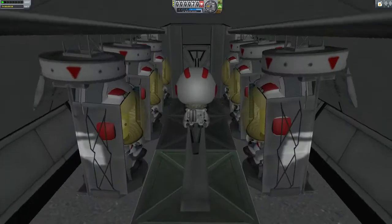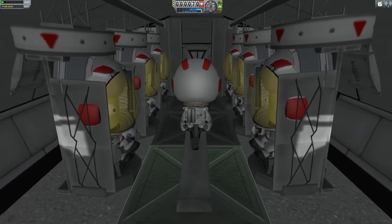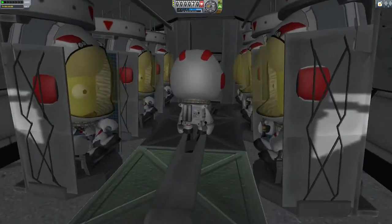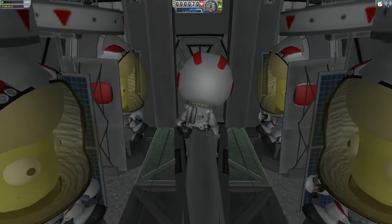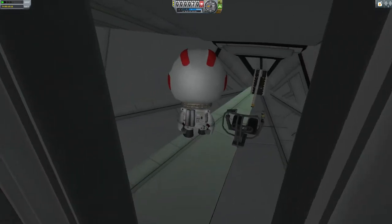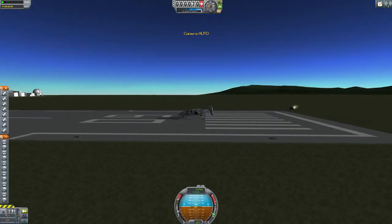Here we have our six brave Kerbals — or as I'd like to call them right now, the Kerbal Space Marines. With a parachute through the head. I tried to make the pods as small as possible. This is the cockpit. I might add some things to the cockpit. And board — there we go.